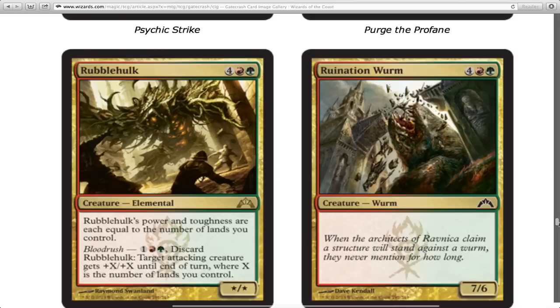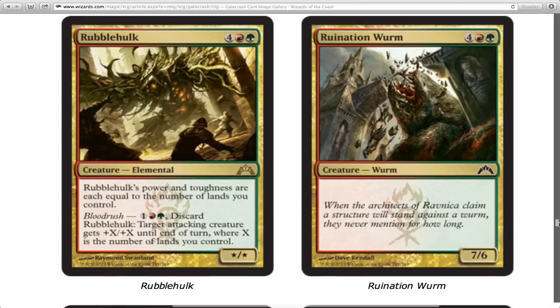Ruination Worm — that is way better than Armada Worm as far as art goes, it looks badass. But it's vanilla — no abilities. Still it's huge, so it'll probably make the cut. A six-drop 7/6 is pretty good in limited, it'll kill stuff.